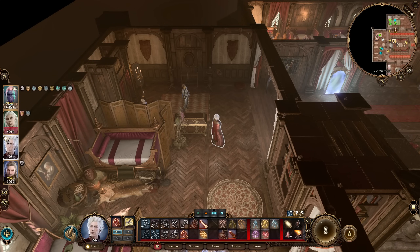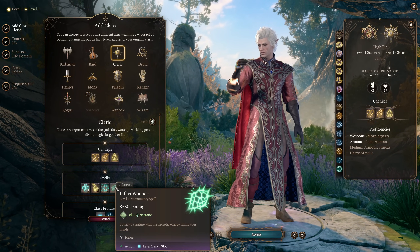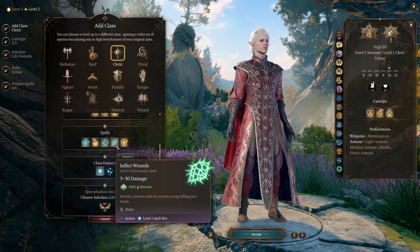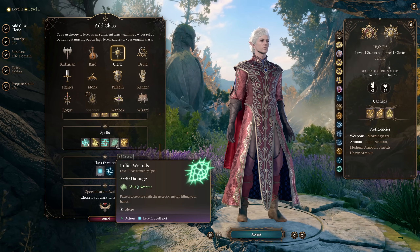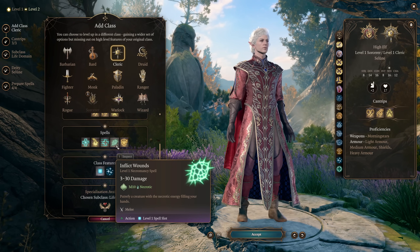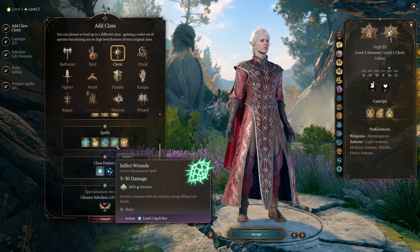At character level 2, we get to take our second class. Quick quiz: what is the highest damage level 1 spell in the game? The answer is Inflict Wounds. It does 3d10 necrotic damage — an average of 16.5 — but importantly it's an attack roll, so if you critically hit, it's 6d10. At level 2, that's going to one-shot basically everything. The issue is it's melee only, so the reason we take Sorcerer levels is that with Distant Spell and Quicken Spell, we can cast Inflict Wounds as a bonus action and at range, multiple times per turn later on. Upcasted Inflict Wounds gains an extra d10 every level, so it stays relevant throughout the game.